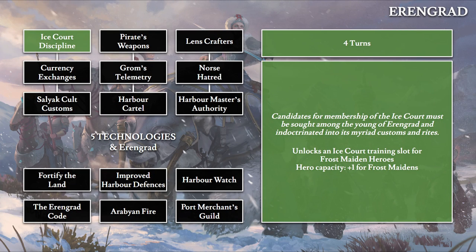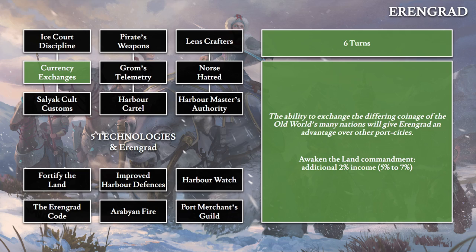Moving to Aringrad, we start with Ice Court Disciple — similarly structured with one Ice Court mechanic tech and one Invocations tech. This four-turn tech unlocks the Frost Maiden hero with one hero capacity. Currency Exchanges (six turns): 'The ability to exchange the differing coinage of the Old World's many nations will give Aringrad advantage over other port cities.' This changes the Waken the Land commandment, giving 2% additional income — from 5% to 7%.